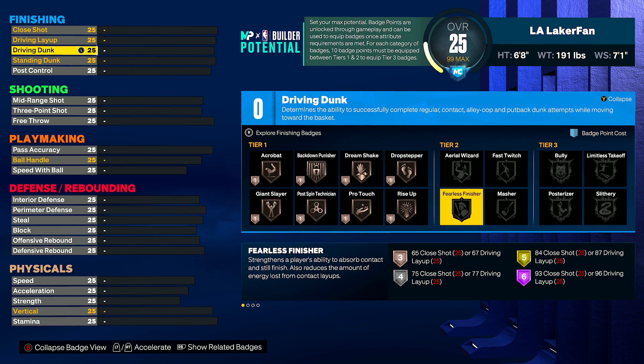Another honorable mention is Fearless Finisher. This is crazy at letting you hit contested layups. I really think this badge carries super hard in some situations, because when I go for those contact dunk meters and get kicked out of it, I still make 20% contested layups that I had no timing on because of this badge. It lights up every single time I get kicked out of a dunk meter, and it's the only badge that does that.